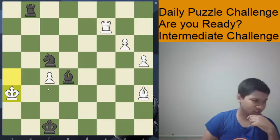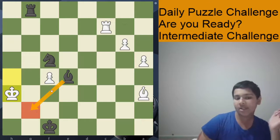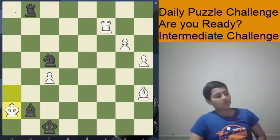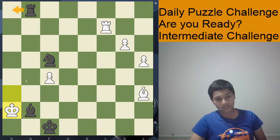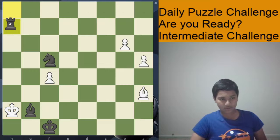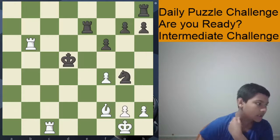So, look at the checks. The only other check I see is bishop g7, and let's see what happens. After king h7, now does rook h1 work? The answer is yes — there's no more king g5. So after rook h1, rook h2, rook takes h2 — checkmate, and black wins the game.